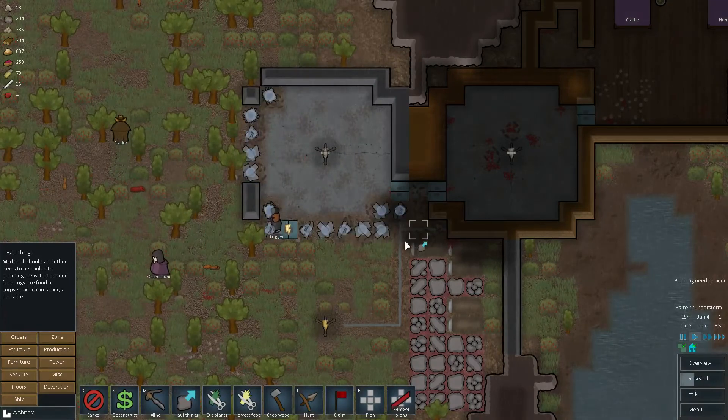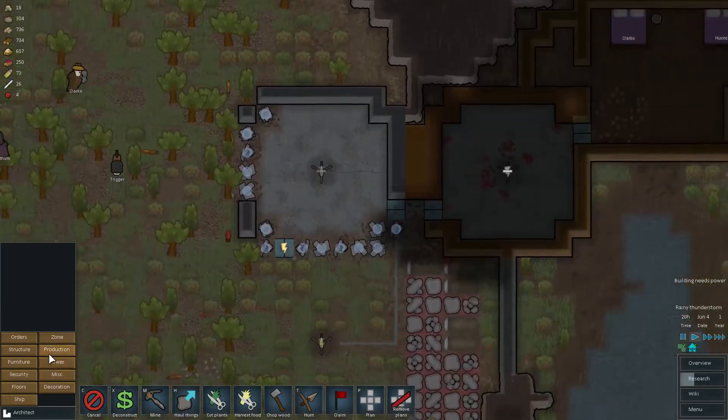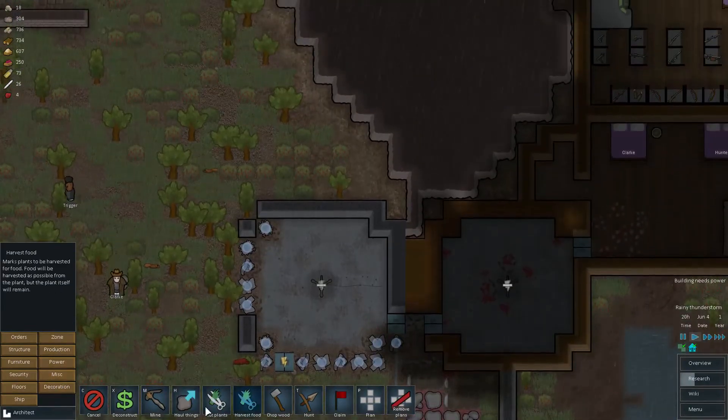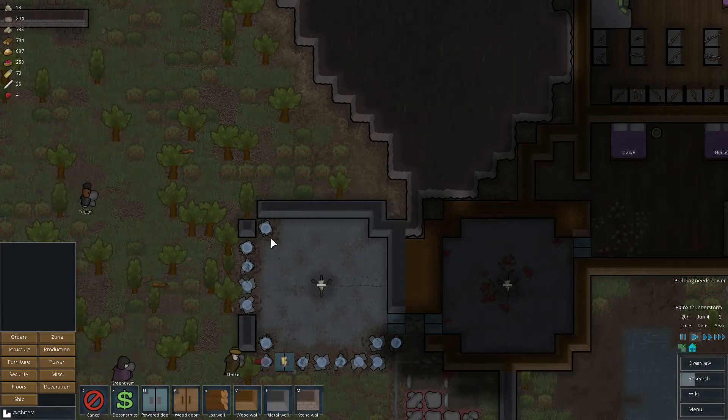Let's go haul the slag away, and then we're going to rebuild the metal walls. We'll rebuild the metal, and then we'll probably get to work on the stone wall at some point.